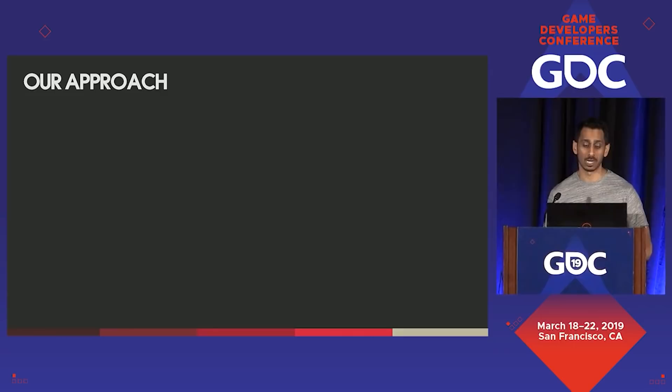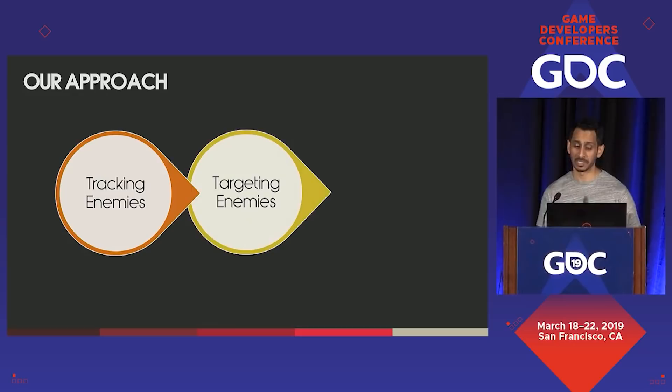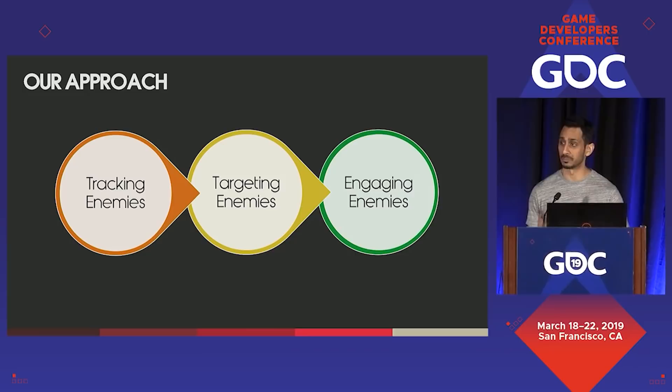With these challenges and goals framed, we broke down the core combat systems and identified the aspects which we needed to solve: tracking, targeting, and engaging enemies. If you would like to hear more about the design process covered in this section, Jason McDonald, our design director, did a great talk on this called 'Taking an Axe to God of War Gameplay,' and it should be up on the Vault soon for you to check out.